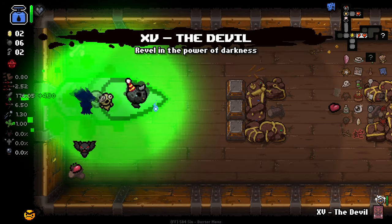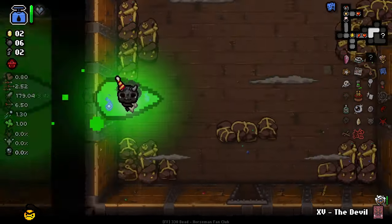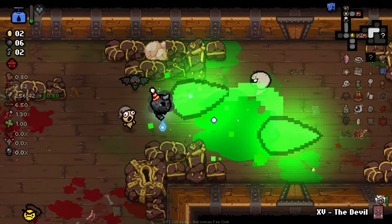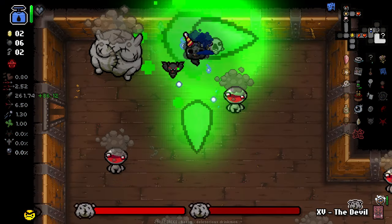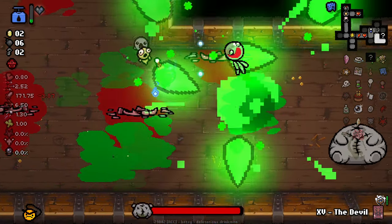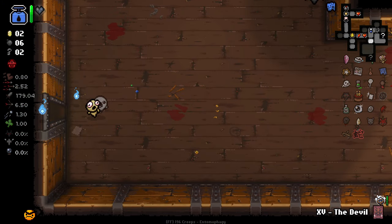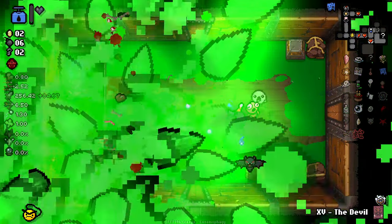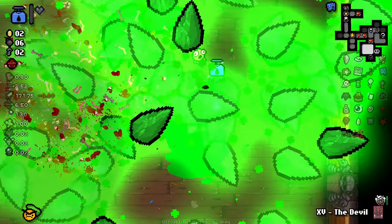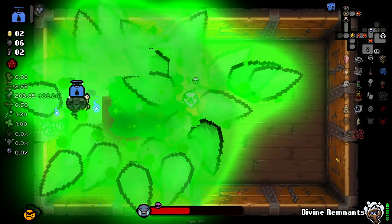Why did I use that so early? I'm kind of curious — just to go out of this room and grab the devil card, to see how much damage that gives me on the boss fight. Because I feel like it will be quite a lot. Oh my god — the green baby! I just can't believe there's stuff that survives. Beautiful stuff. Yeah, there you go. Devil card gives us like 138 damage with that.